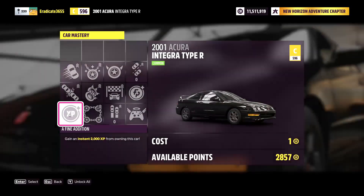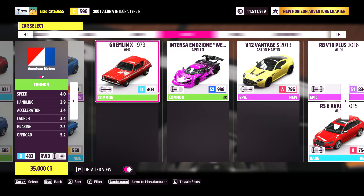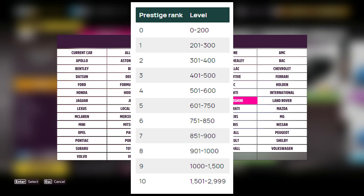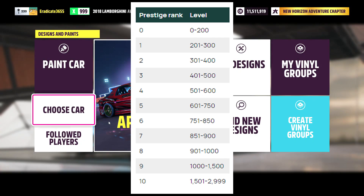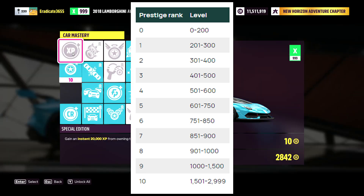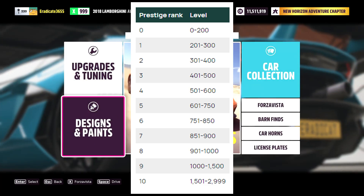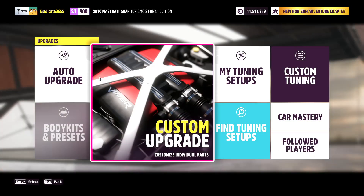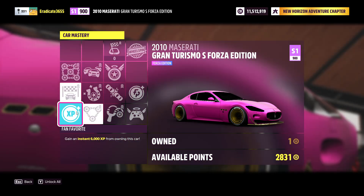So what I'm actually going to be showing you guys in today's video is the basics of the game in the leveling up system, and the rewards you can get from leveling up and how it works. So first of all, there are 10 prestige ranks in Forza Horizon 5, and the first one includes 200 levels, and every prestige rank after that has a few hundred levels as well. Now what's important to understand is that for every level you will earn a regular wheel spin, and for every new prestige rank you will get a super wheel spin.